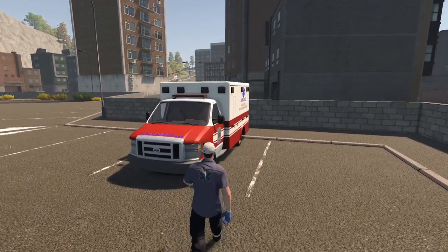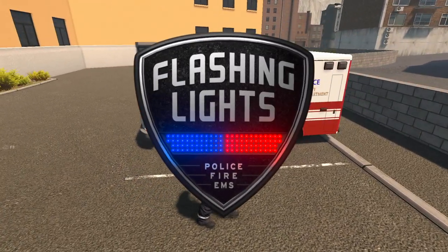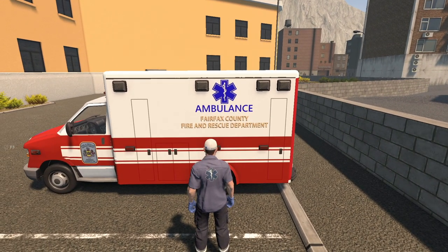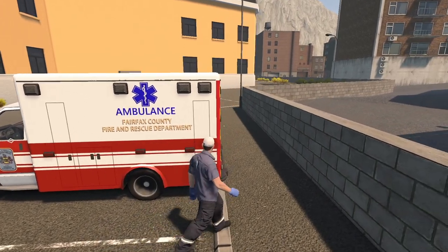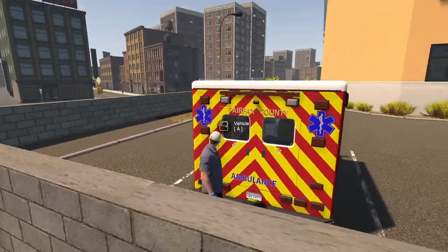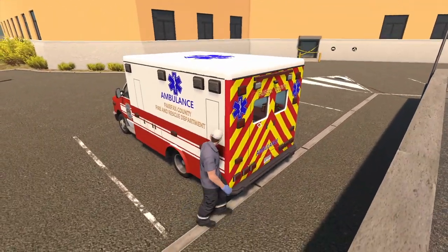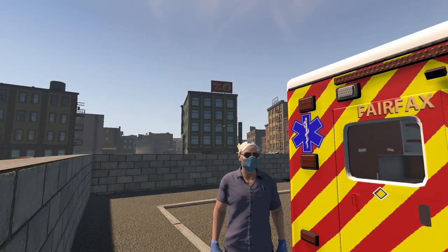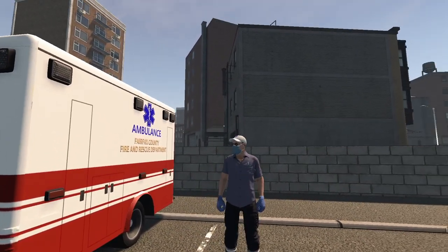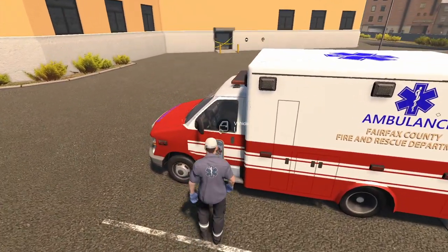Yo yo people, Gertune here for another video. So guys, this video is gonna be in flashing lights and today we're back as a paramedic driving our Fairfax County ambulance. Should be lots of fun driving this thing. I got the one with the kind of yellow and red markings on the back. I don't know exactly what this is called - I guess it's kind of like a warning sign almost.